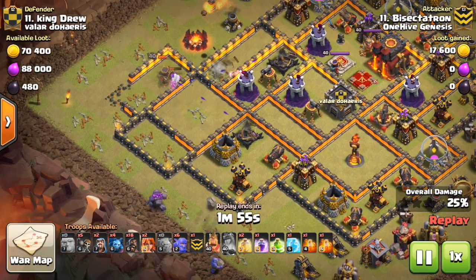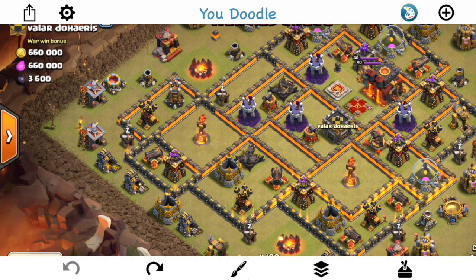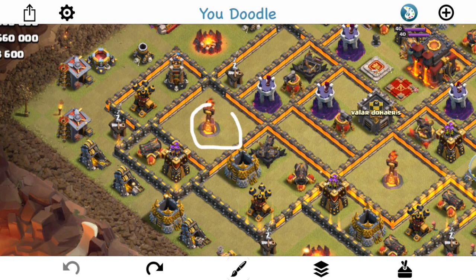Let's go ahead and talk about how this first Queen Charge was done. I am in the YouDoodle app. I'm going to be drawing out how exactly you do a Queen Charge — the fundamentals of any Queen Charge, the three steps you need to take into account. Basically for these Inferno Tower compartments that have the moat around them, then the two building compartments guarding them. Very, very common.